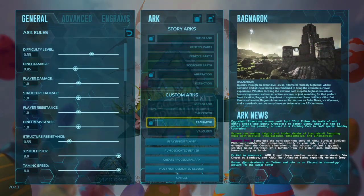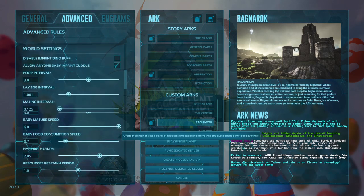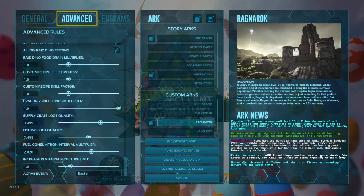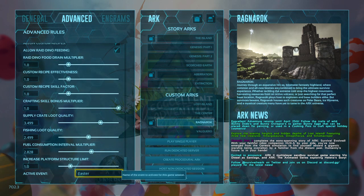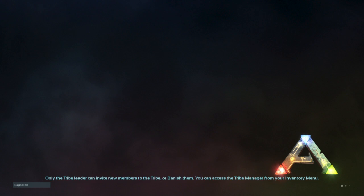A lot of people have been having trouble spawning or getting them to spawn. First of all, you want to be in the main menu, go over to the Advanced Settings and scroll all the way down. This is only available during the Easter event. At the bottom it says 'Active Event' — you have to put in 'Easter' there, just as I've done. After that you can load up the world.